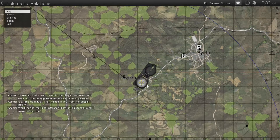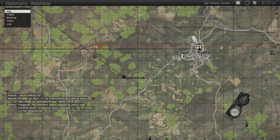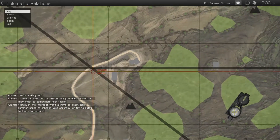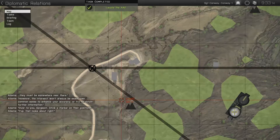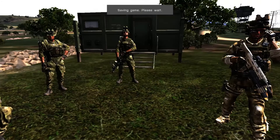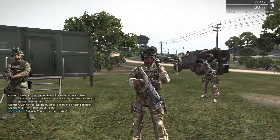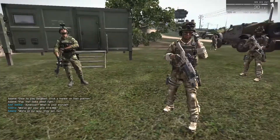In a nutshell, that's all we're looking for. It tells us that if the information they provided is accurate, they must be somewhere near there. However, the intersect won't always be exact — use common sense to enhance your accuracy or try to obtain further information. Over to you, sergeant — stick a marker on their position. Yep, that looks about right. American, what is your status? We've got your grid: 074183. We're on our way, stay put. Out.